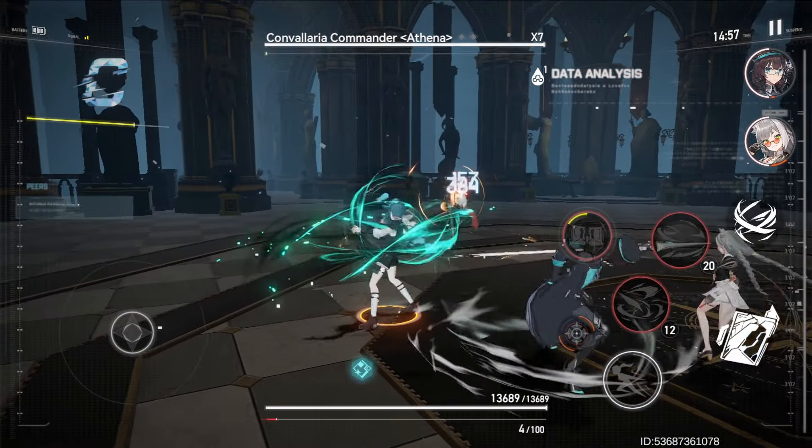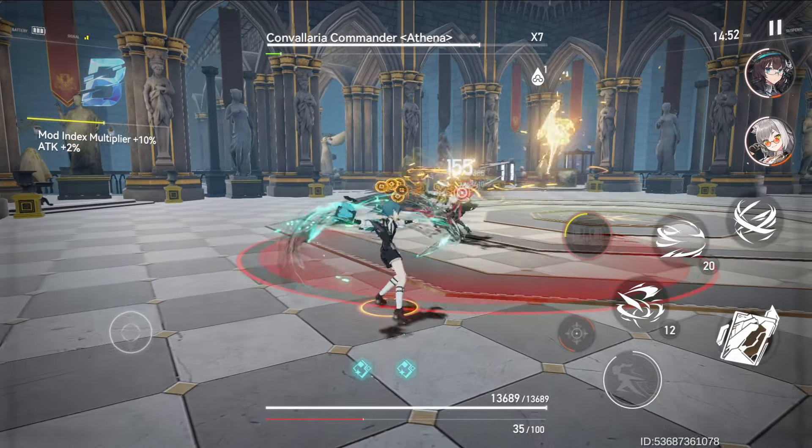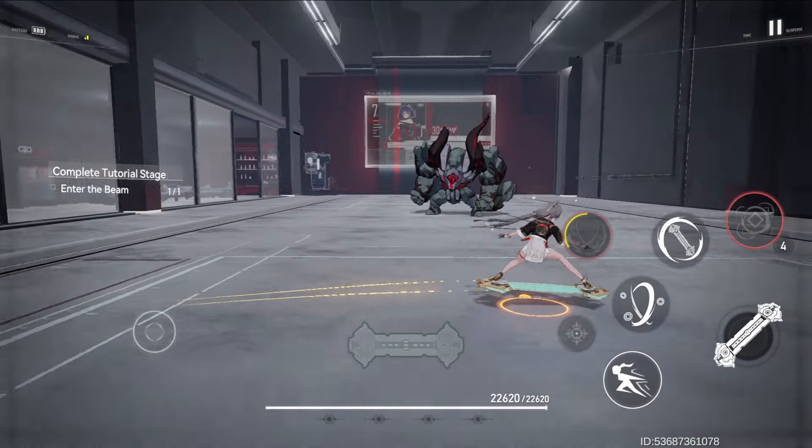However, Ruliang will mainly be controlled by AI as a wind team supporter, so you don't really need to worry about her control. Lastly, you can see her appear to be skateboarding if you keep moving without dashing.